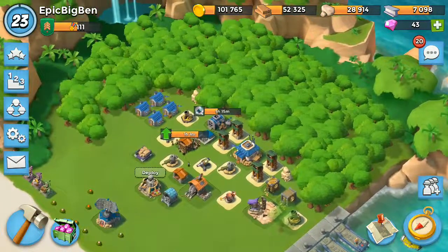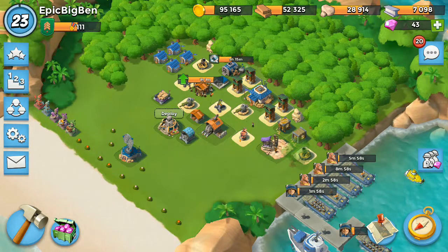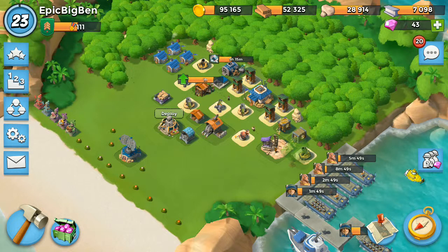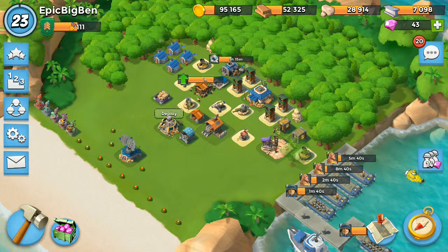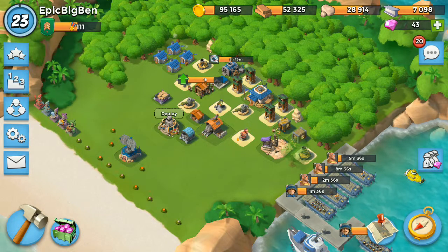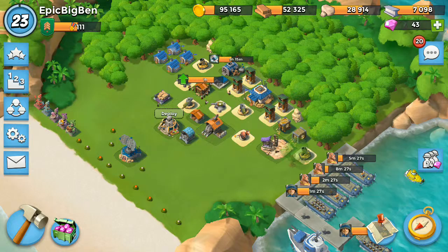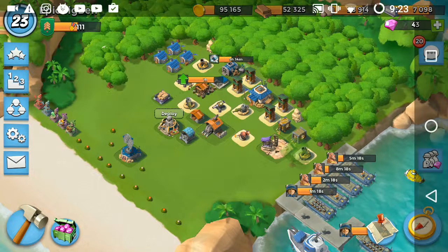We're going to attack this resource base. We put everything down straight away and immobilize them. That's good — some of them going off means we collect more points. We use Healing to keep health up. The Archer Tower and Sniper Tower have been taken out, and we've taken down the base — victory! We lost a few things but that was an okay attack.